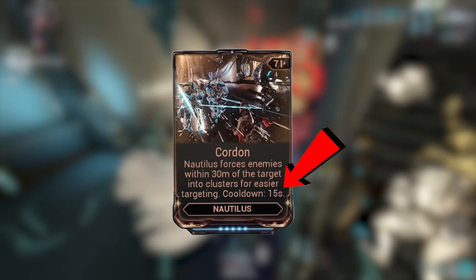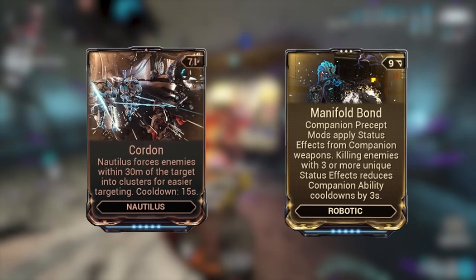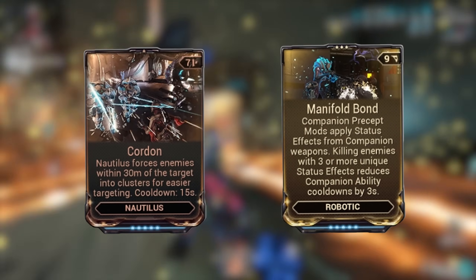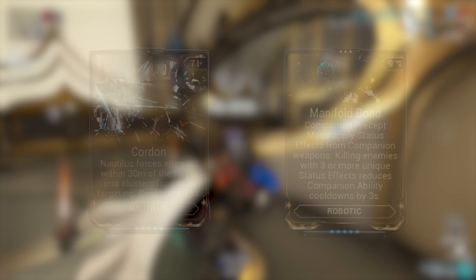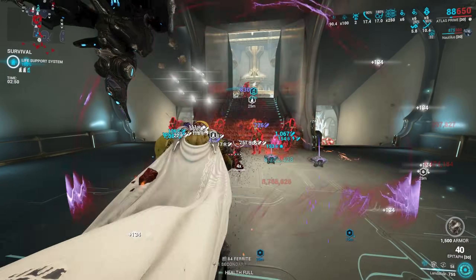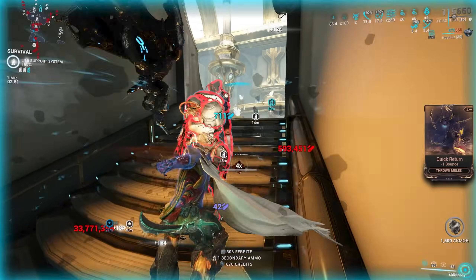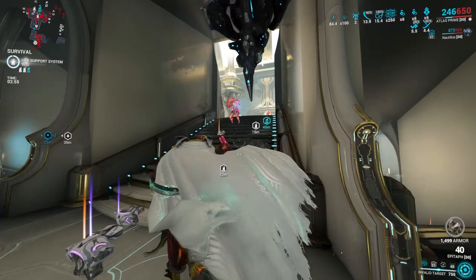Cordon has a 15 second cooldown. Pair this with the new Manifold Bond mod, which reduces the cooldowns of your companion abilities by 3 seconds for every enemy you kill with 3 or more unique status effects. With this mod, this ability will be proccing a lot. Whether you are using a primer to make sure all the enemies have enough status effects, or just by using a high status weapon, this isn't difficult to achieve.